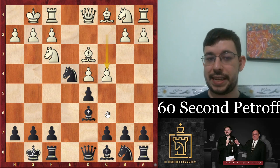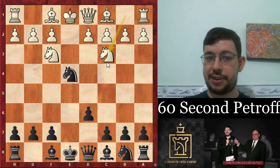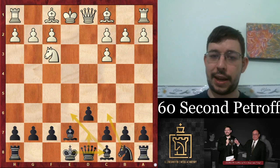Castle, castle, c4, c6 and you know, back up your knight and in general you're going to be doing okay. Here if they play knight c3, just take, go bishop e7, and then just castle kingside or queenside to avoid any annoying attack.